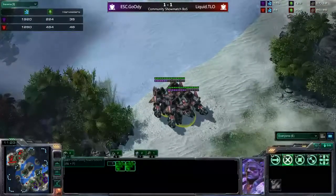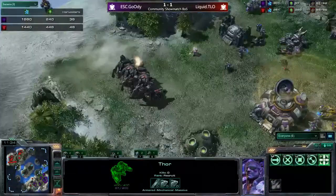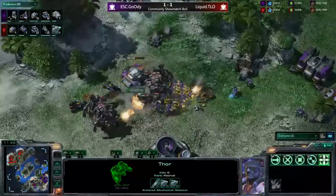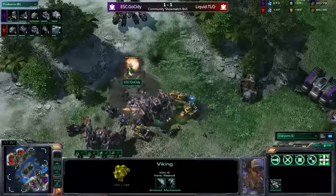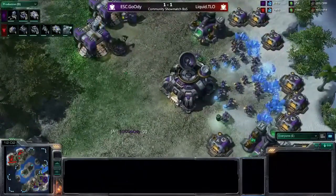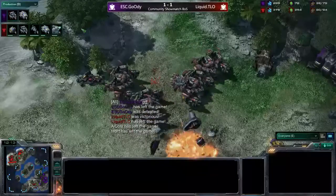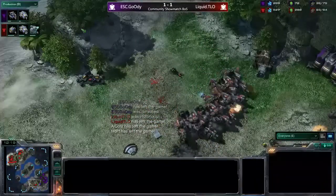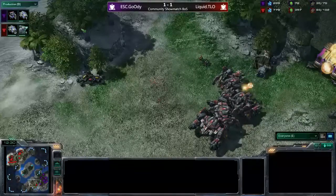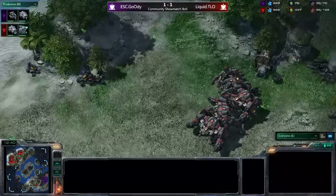Looks like TLO is going for a counterattack — three Thors out, three SCVs at the front, more hellions moving in, Thor number four coming in, and he's attacking at Goody's natural expansion. This single siege tank gets taken out right away — you cannot repair siege tanks against Thors. The three Thors take out the bunkers, the Viking goes down as well, and Goody doesn't have much left. He GGs out of the game, and this is quite a tradition on Belshir Beach — no one really appreciates the beauty of the map. GG is called, and TLO takes the lead. After losing the first game, it's now 2-1 in favor of TLO, meaning he only needs to win one more game to take the showmatch home. Goody, on the other hand, needs to win two more.